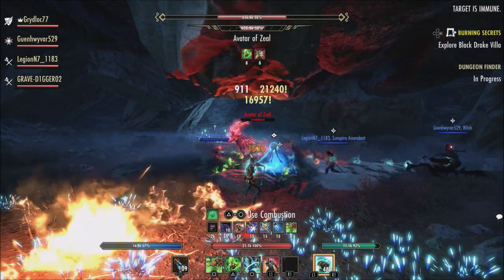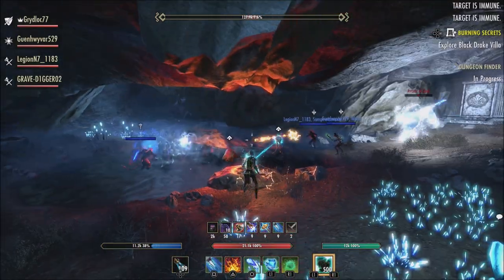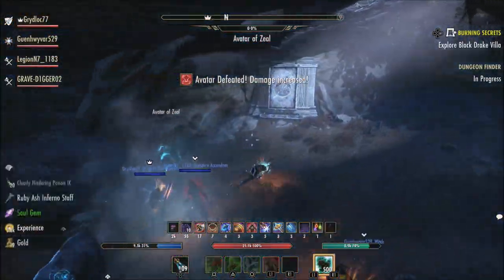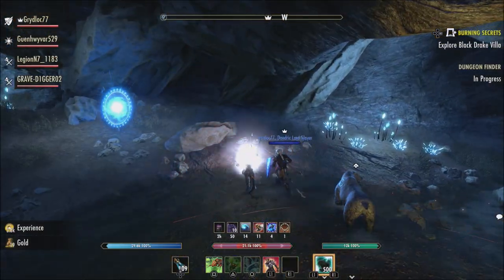I think ZOS really needs to look at adding a custom button assignment option to the Elder Scrolls Online's console version for this particular reason. That way you can just use it in this particular game and not have to worry about going out to your platform settings and actually changing those custom button templates back from the console itself.